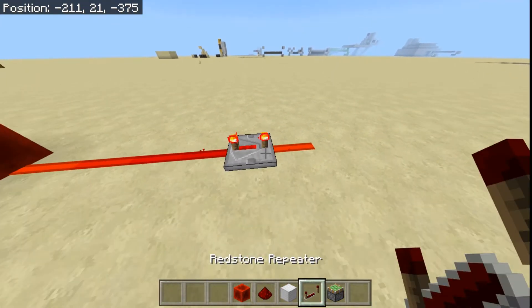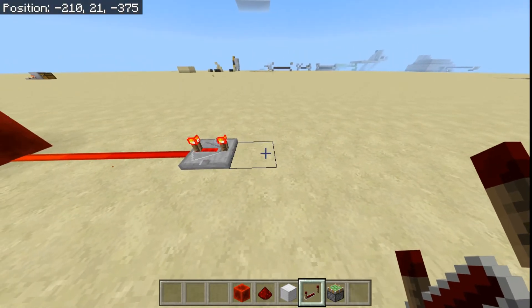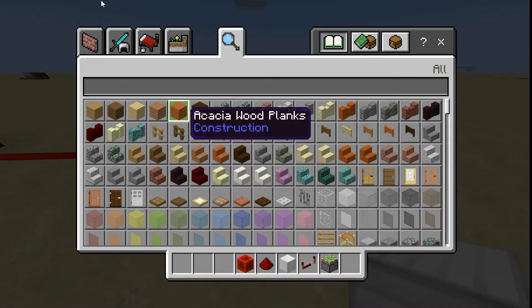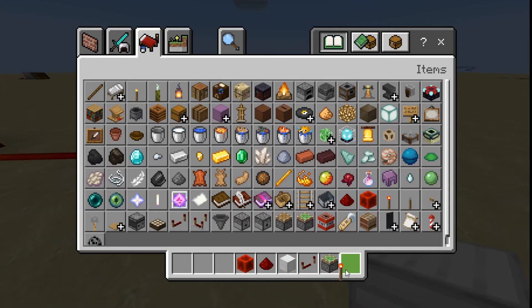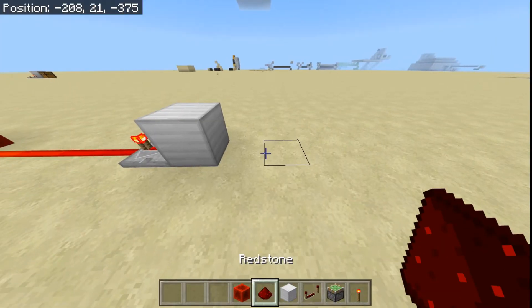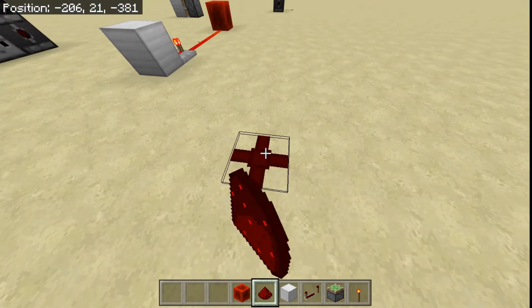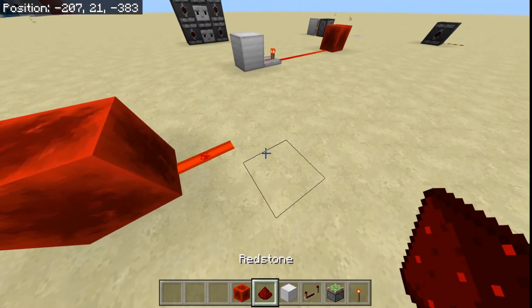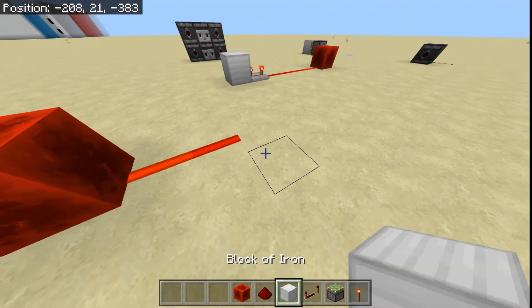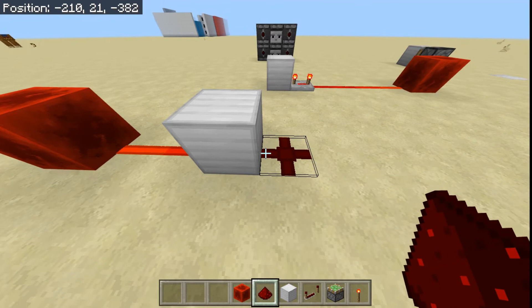That is the main thing that a repeater does. Although, one quick note: you need to be able to know the difference between soft powering and hard powering. Most Redstone dust is soft-powered, for example right here. If you extended this by one and then put a Redstone block right there, this Redstone will not power, no matter what.